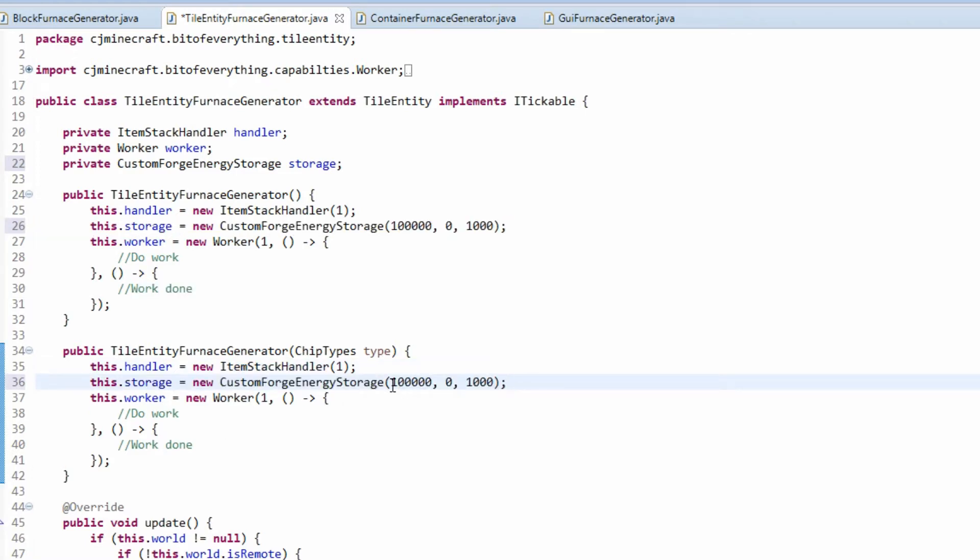We're going to copy that into the typed version, which allows us to have a machine type. That allows us to change the values — so if it's basic, it's 1,000 capacity and extract; if it's not basic, it's 500,000. And the MaxExtract goes from 1,000 up to 5,000 for the higher chip types, so you can extract a bit more.